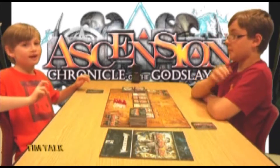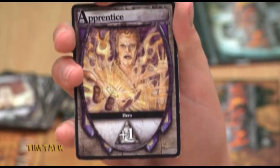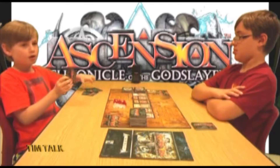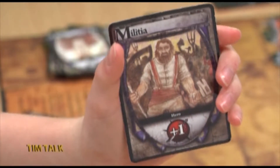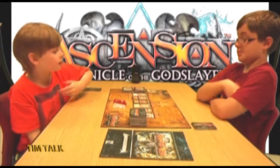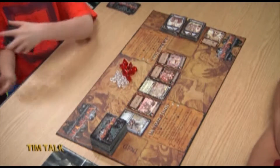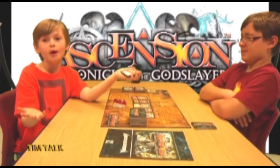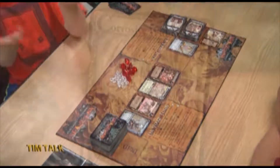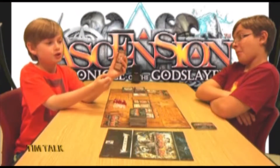You always start out with eight apprentices and two militia. One apprentice gives you one rune and one militia gives you one power. If you amass enough power or runes you can buy or defeat something like the Tablet of Time's Dawn, which is an enlightened construct costing five runes. If you acquire enough runes you can acquire certain cards.